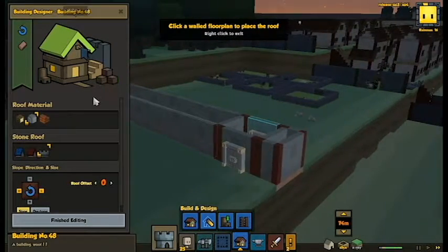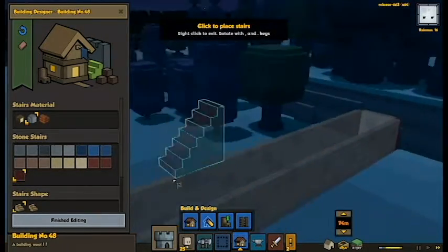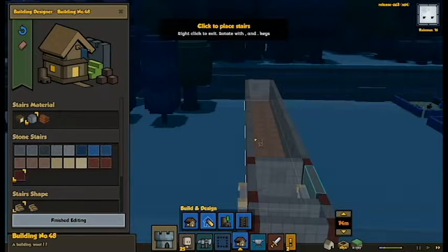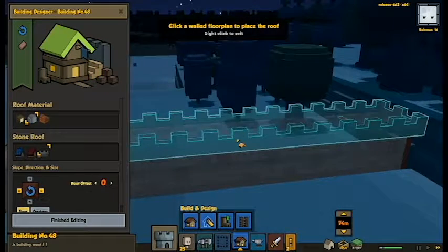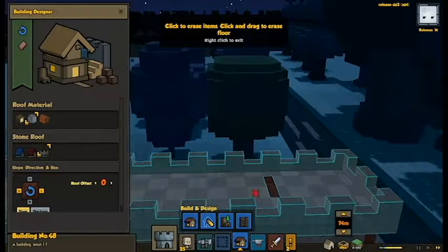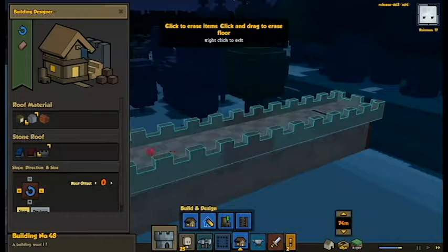These are big enough to be vaults. Let's add a stair set. Let's place the roof — because that auto-places floor, right? No — so I cannot just put a ladder or a stair set up to the roof. Huh, well that's no bueno. And we cannot take the roof off — it does not seem to appear.